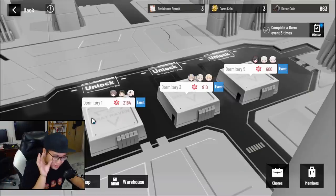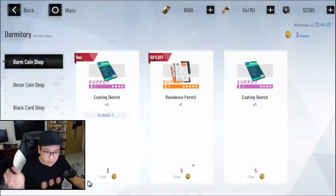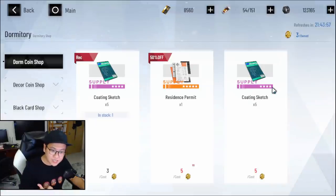Before you do anything in the dome, let me give you the reason why you should care about it. In the dome shop, you can actually buy Coding Sketch. You can turn Coding Sketch into Coding Blueprint, and you can turn the blueprint into a skin. It is a very long and lengthy and boring process, but if you care about skins, it is one way to grind for them.